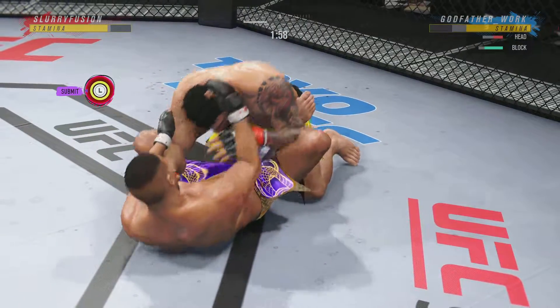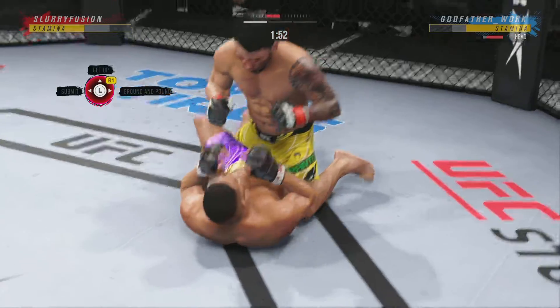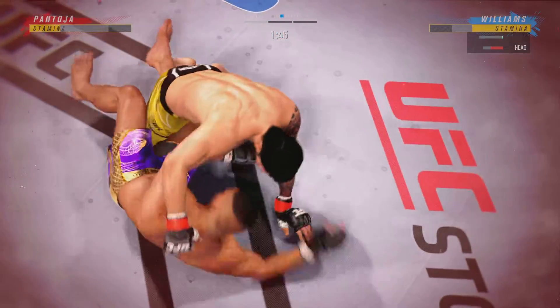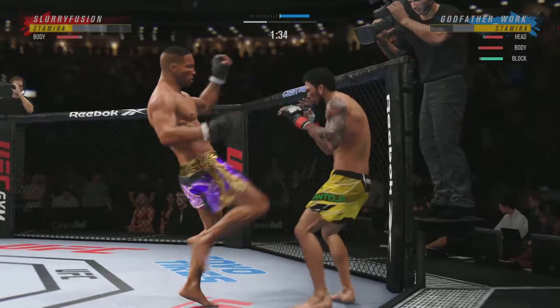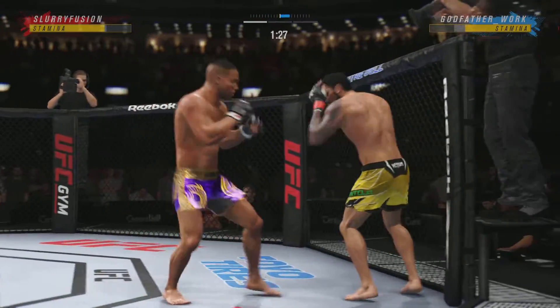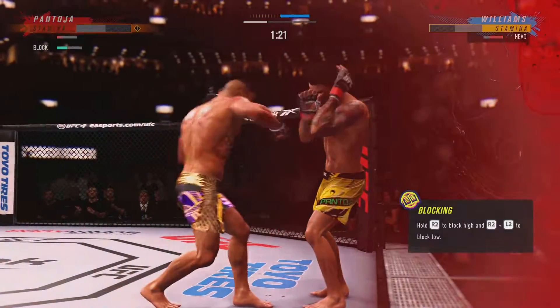Two minutes remain in the round. All right, half guard — not a fighter you want in half guard against you. For the bottom fighter, what does he need to do? He needs to secure his underhook. He's got to be fighting for that underhook. One of the most key things you can do as a bottom fighter stuck in half guard is try to frame. You frame and push your opponent away from you.